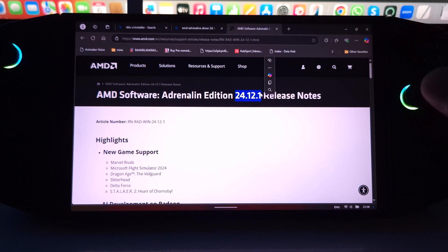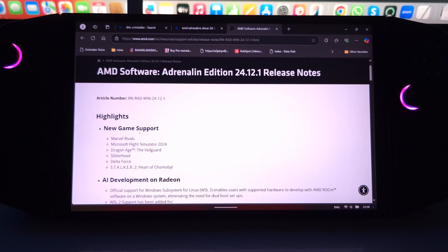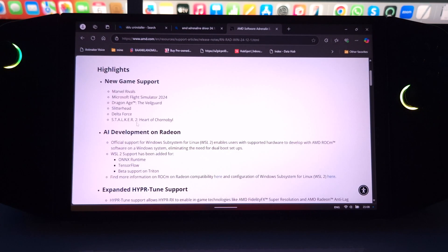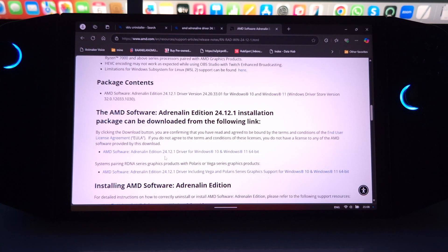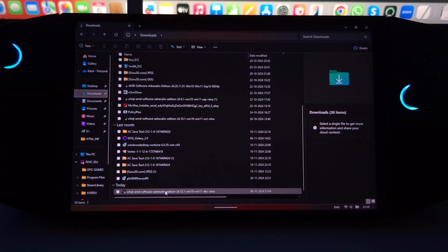Today's video is all about downloading this brand new version and I'm going to show you how to do it. There are a few things you need before getting started. The driver page has highlights of what the new driver brings: new game support, bug fixes, and improvements. I'll link it in the description. You need to download the driver from that link — it will go to your downloads folder. That's step one.